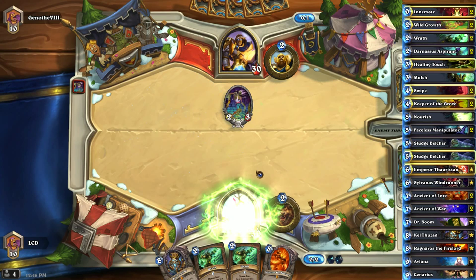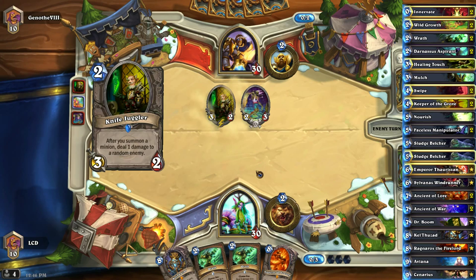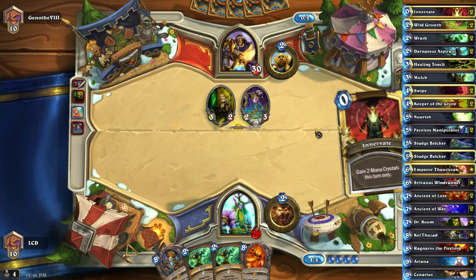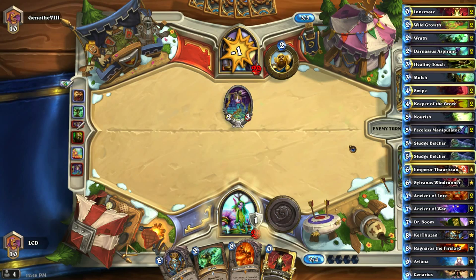We didn't draw that new two-drop here but I assure you it's ridiculous. We're going to Wrath here — he's obviously planning to play Muster for Battle. I hate that card, it's so annoying if you don't have Swipe.